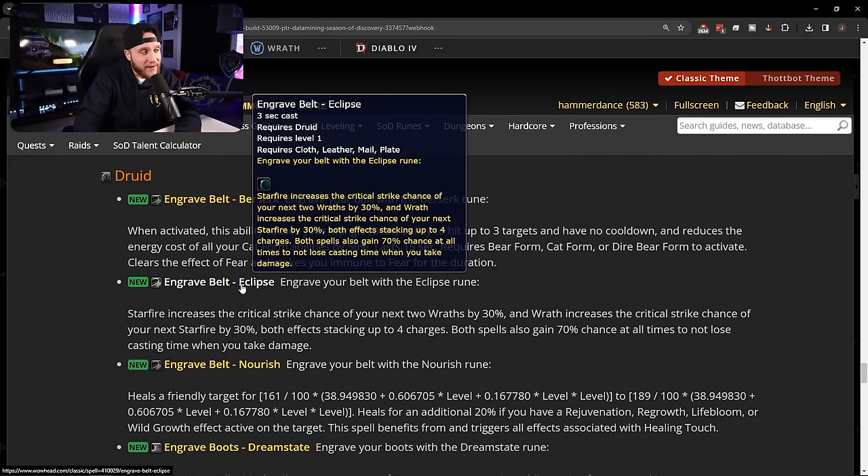Moving down, we have Engrave Belt: Eclipse — for our boomkins. Starfire increases the critical strike chance of your next two Wraths by 30%, and Wrath increases the critical strike chance of your next Starfire by 30%. Both effects stack up to four charges, and both spells gain a 70% chance to not lose casting when you take damage. Boomkins getting Eclipse is just nutty — I actually put this in my rune theory-crafting video and it's going to fit really well with this version of druid.